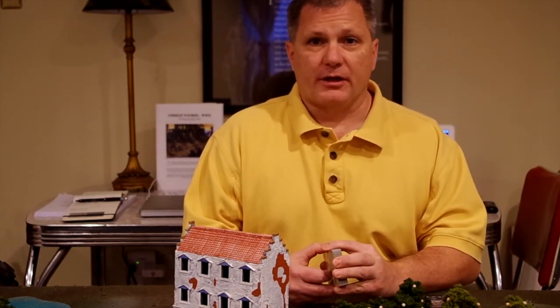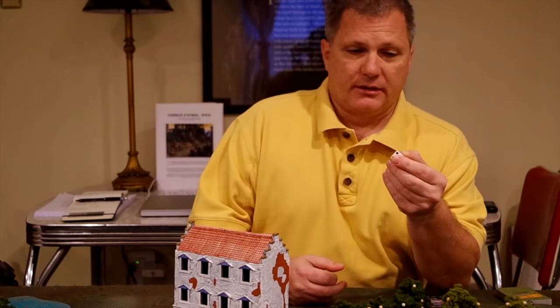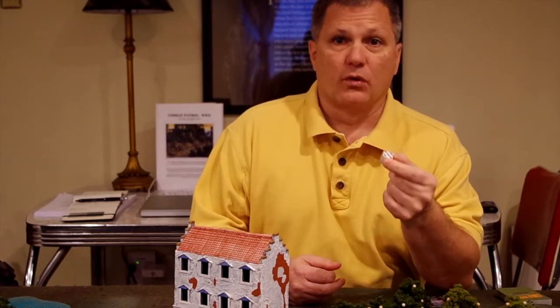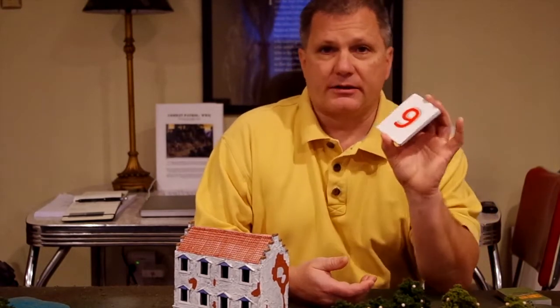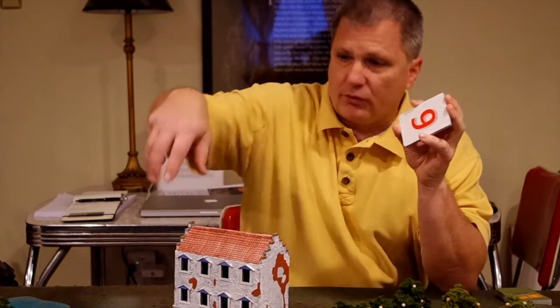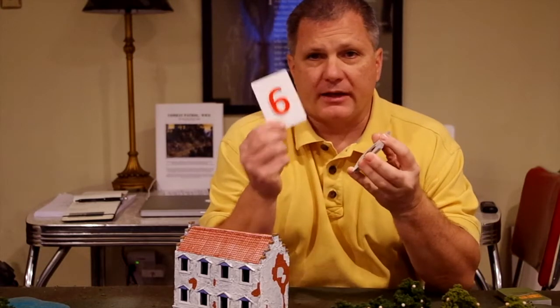The double random activation scheme takes its name from the fact that there are two sources of randomization in the activation mechanism. The first source is that each unit rolls a six-sided die at the beginning of each turn — it's important that it's done at the beginning of each turn and you don't roll it once for the entire game. That's used to help with the sequencing of units during the turn, accomplished through a second source of randomization: the activation deck, which is numbered one through six.